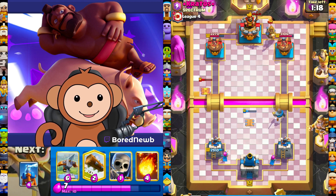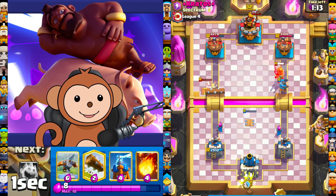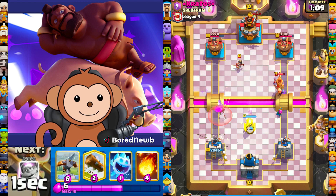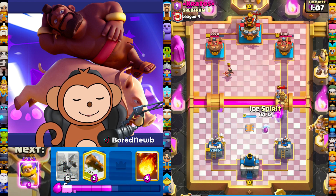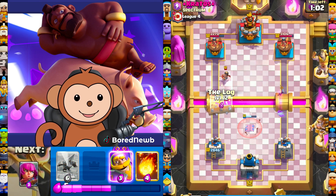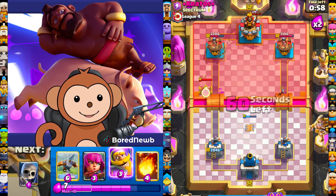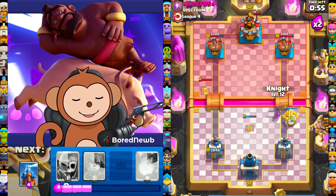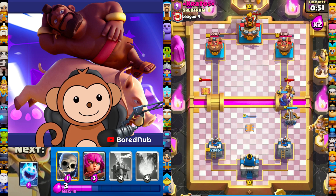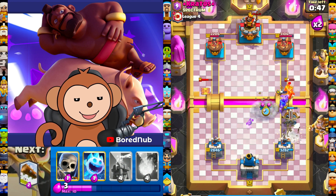There's his prince. Let's get larry, mo, and curly behind the king. Get that tesla up again in the middle. Ice chip to eat this charge. I feel like I can just log this because I'm gonna go expo opposite lane with a knight — a super knight — and we know he's got fireball, so I'm gonna wait a second. There we go.